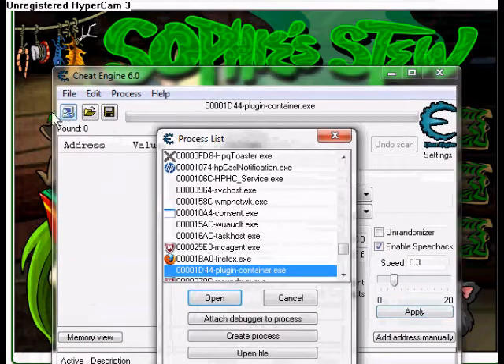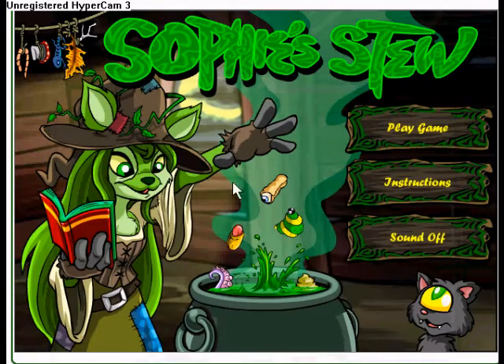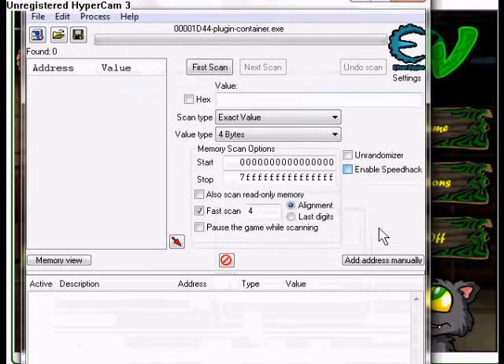What you do is you go to the process list as soon as you open your Cheat Engine, then you go to plugin-container.exe. You mostly use this for every single Firefox session. Then you go and enable speed hack.